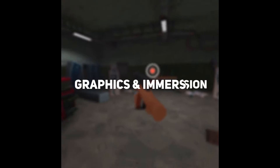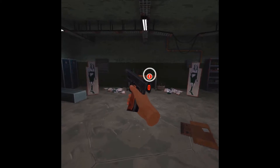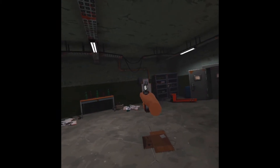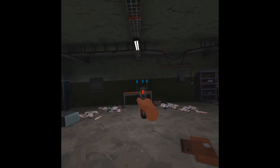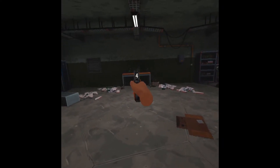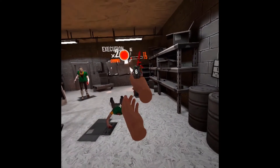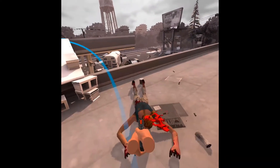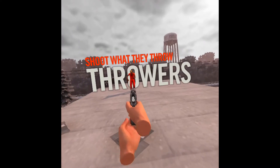I didn't quite like the reload system since it reduced the realism somewhat. To reload you pull back on the thumb trigger on the controller holding your gun, then drop the gun grip down towards your belt where an ammo clip is waiting suspended in mid-air. In other games I've played, using your supporting hand to grab a clip from your belt and manually loading it in felt much better, but I understand the XR Games devs opted for this simpler arcade-style approach — arcade light gun games made you shoot off-screen to reload, so this design choice seems about keeping the experience simple and fluid.